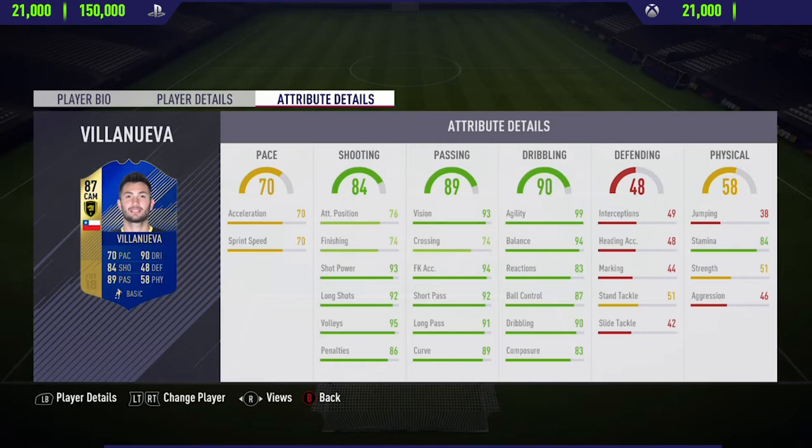In the dribbling category, this guy has 99 agility and 93 dribbling. He also has 84 stamina, so he doesn't really have the worst or the best stamina on the game — it's pretty decent. I didn't really find it a problem at all. Anyway, that's the in-game stats; now let's get into the highlights.